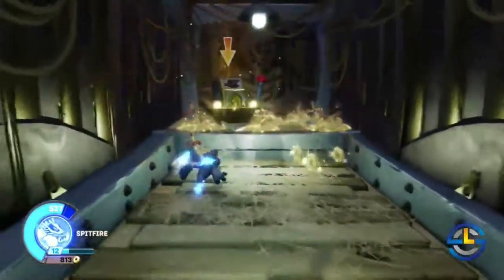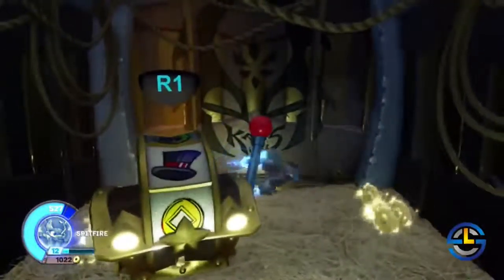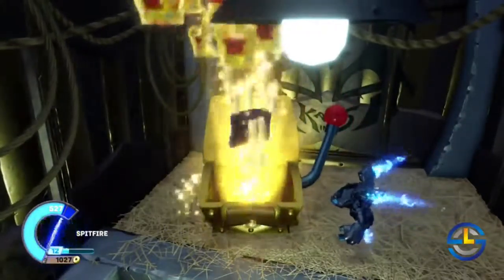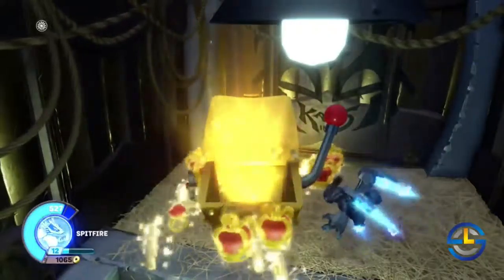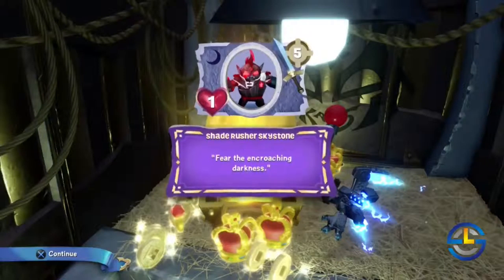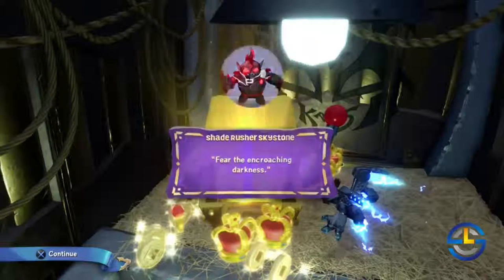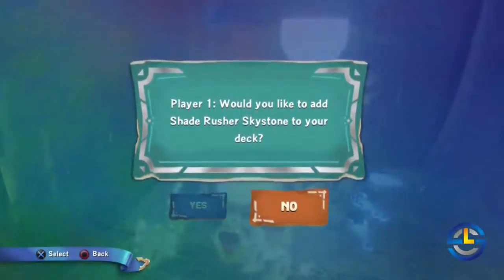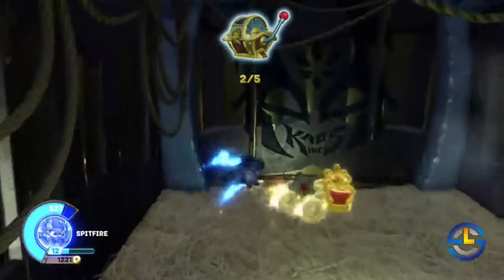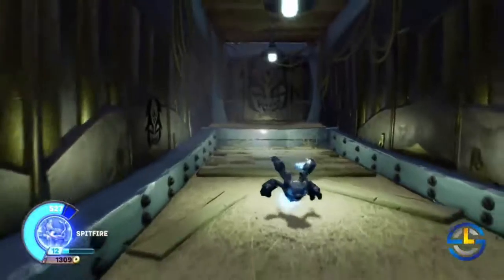There we go — we also find our second spin chest. Here's another item we can find: a sky stone. This is just a random collectible that's going to be in this chest, and whatever you get will be different from mine. You can add it to your deck right away if you want. We'll get into sky stones more later.